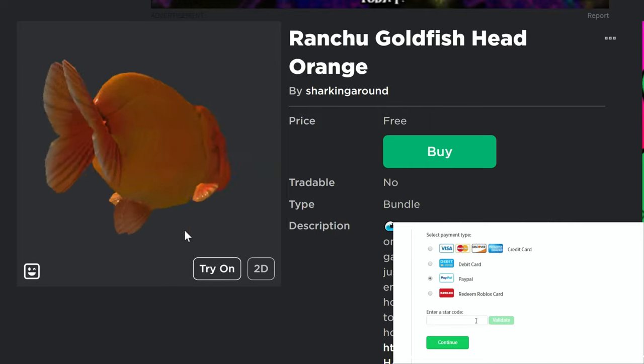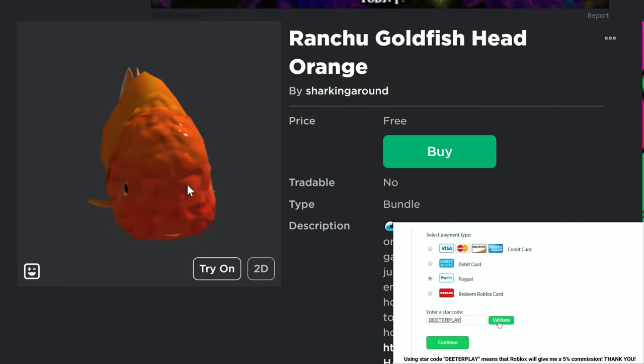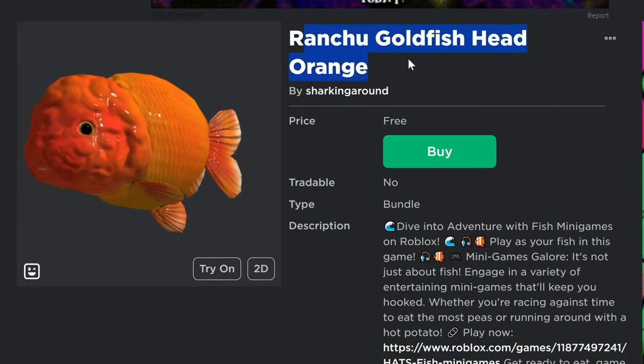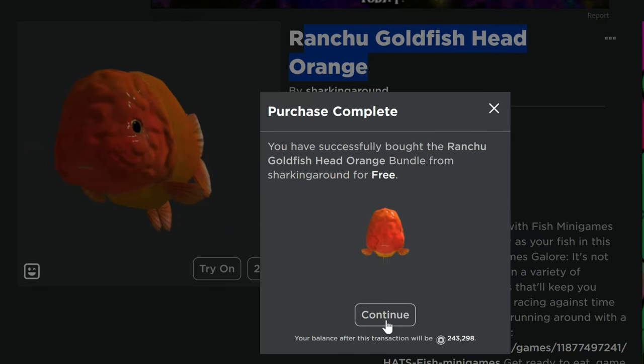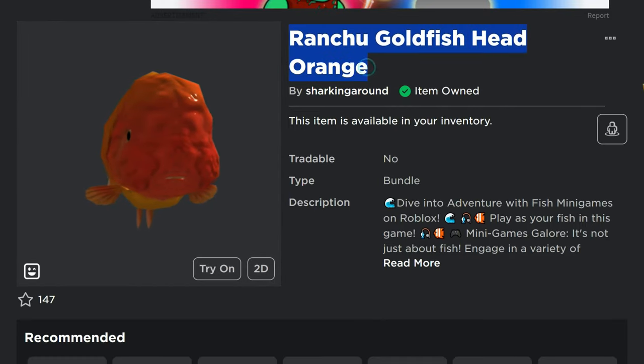There's a free head item here that just appeared in the catalog — a really weird looking thing called the Ranchu Goldfish Head in orange. Not sure if it's going to be in different colors, but I haven't seen any on the catalog yet. If they do show up in different colors, I'll put those links in the description of the video.